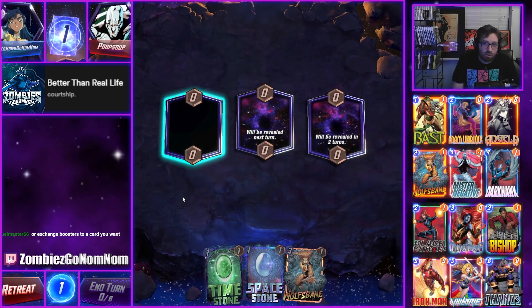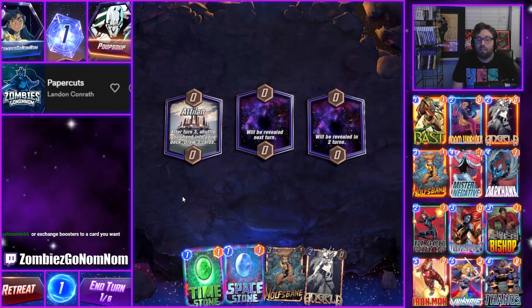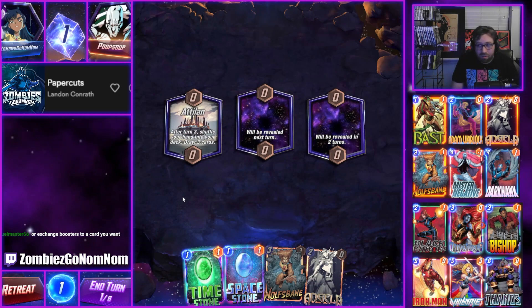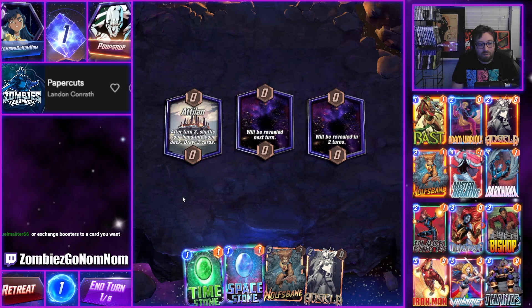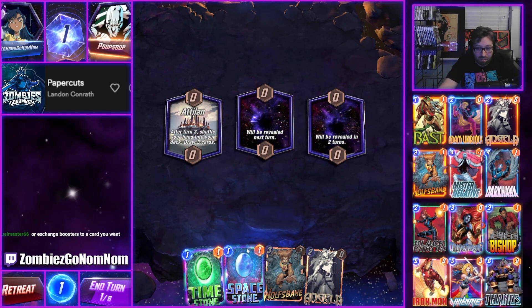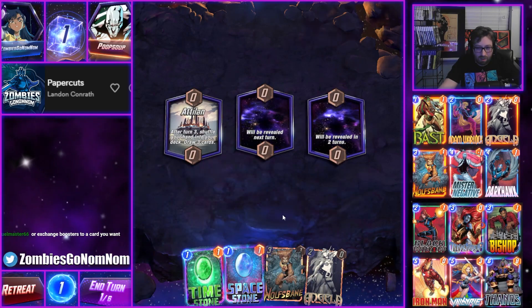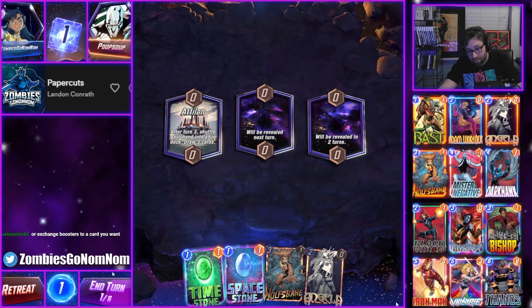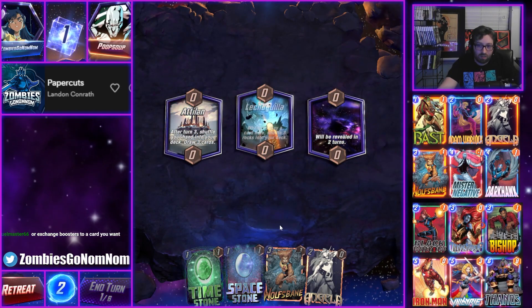Maybe they could make the boosters feel more valuable if they actually gave you a significant amount of them, because right now they're giving you the amount you get in like a game or two and I think that's part of what makes it feel bad. Or even just like a booster exchange — yeah, that would work too. All good ideas. Do I pass here? I think I do actually. The Space Stone's really good with Angela.